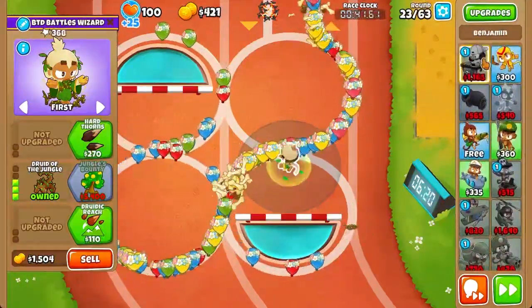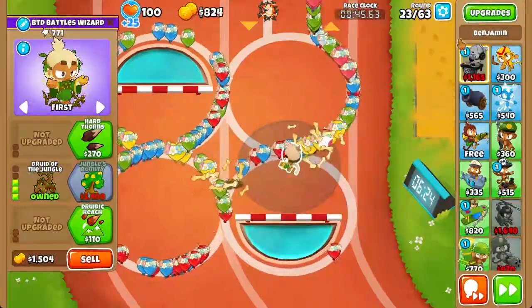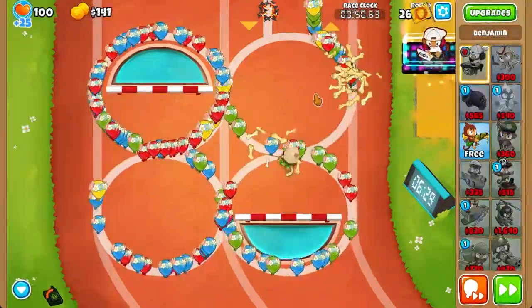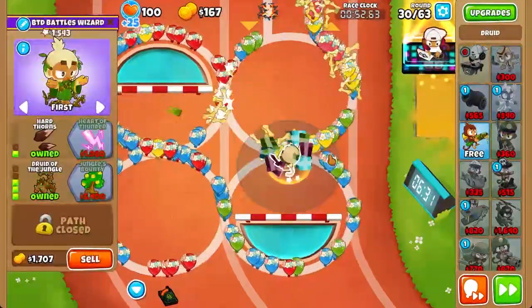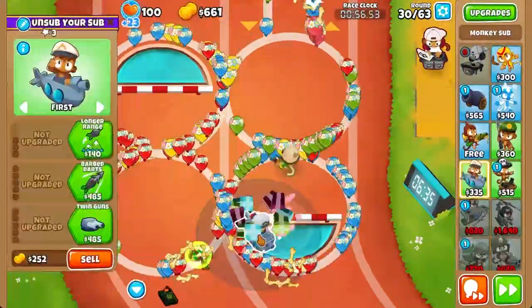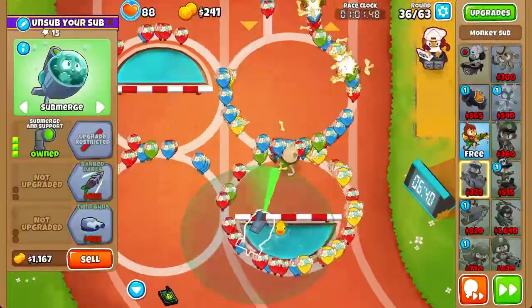Now we're going to wait until we save up for our Benjamin and place it in this sandy pit right here, since it's closest to the tower placement option. Then we're going to send to round 30 and get Hard Taunt so it can pop lead. We're also going to get a sub just so that we can decamo our Bloons. Unfortunately we can't get a Plutonium Reactor, but that's completely fine.